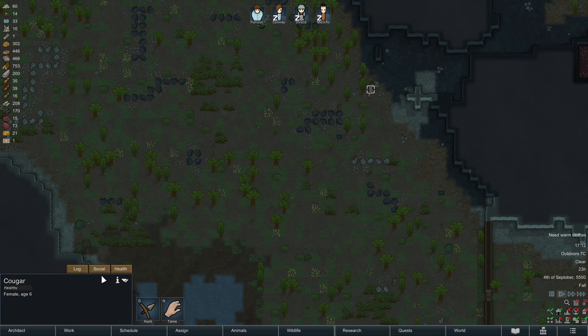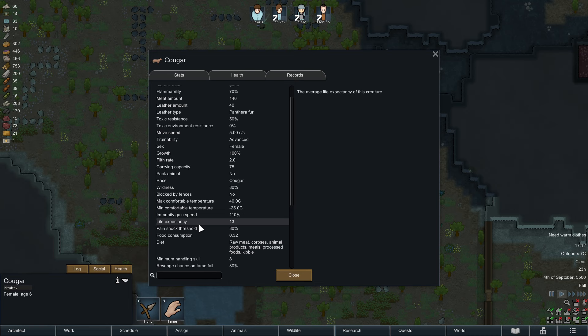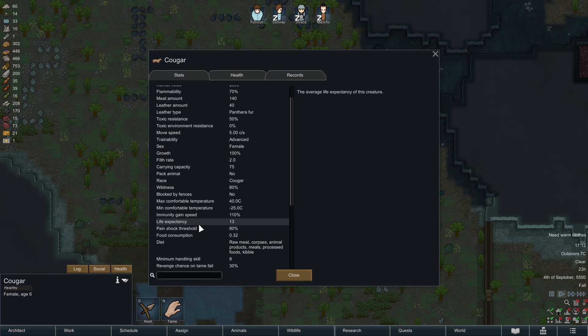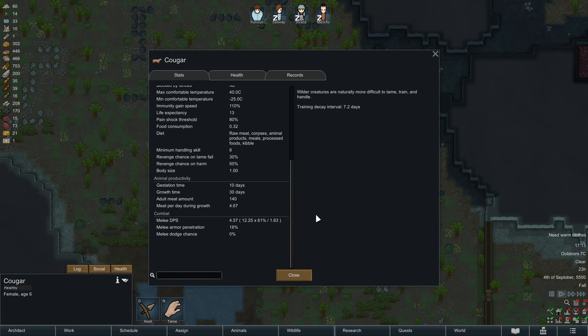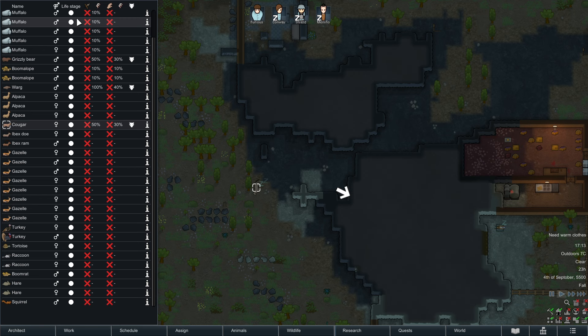Every animal is tameable — you can have a pet grizzly bear, a raccoon farm, whatever you want, as long as you manage to tame them. When you click on an animal in the info box, you see all the necessary information. The most important thing is always the minimum handling skill, which defines how much animal skill somebody needs to tame that animal.